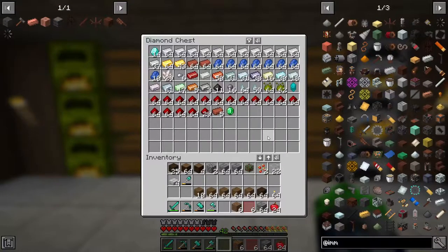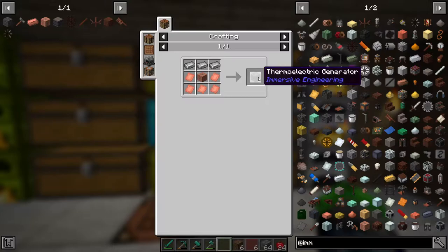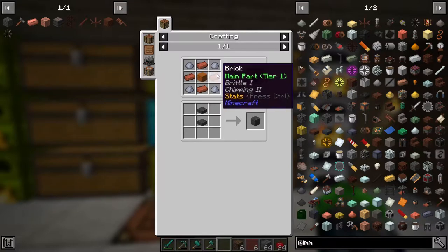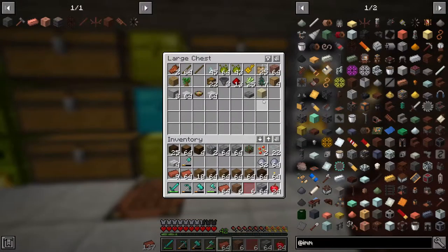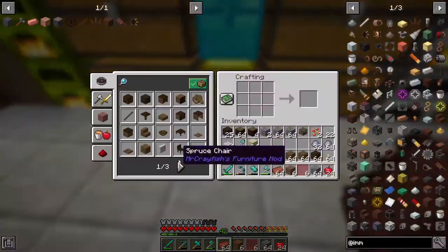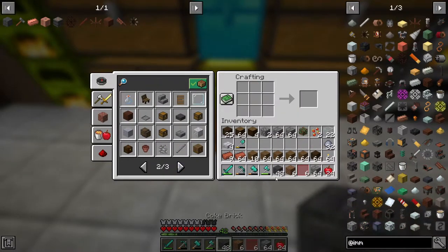For refined storage we need a decent continuous power source. We have all the stuff we need - we need a total of twelve thermoelectric generators, which all require constantine. I don't know if we'll get to those today, but I want to get the coke oven set up, which needs sand or sandstone, clay, and bricks. I do have a bunch of bricks and clay. It does have to be sandstone.